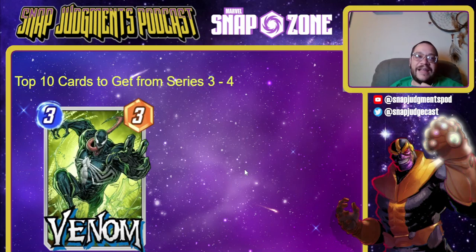Number 4 is Venom. Venom enables Nimrod, your destroy packages, and your Phoenix packages. It allows for weird hybrid decks and is the extra card you need to do things. Certain hot locations like Cloning Vats make Venom extraordinarily overpowered. Venom is the key to Destroy that you don't have right now — there are probably six different ways to make reasonable Destroy decks, but none of them work without Venom. Every other card in the package is replaceable, but Venom is not.